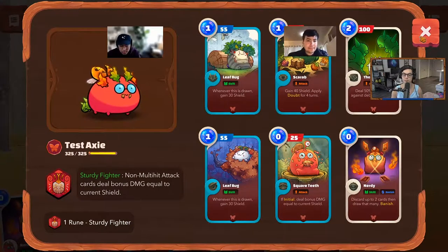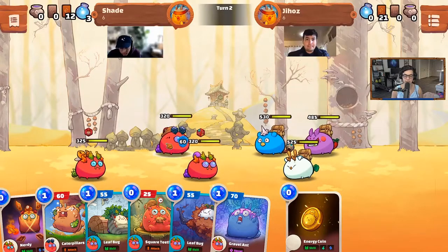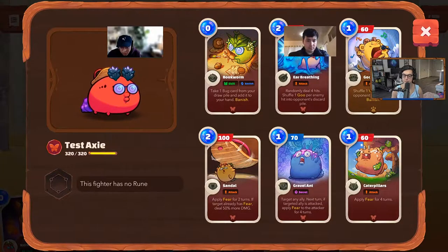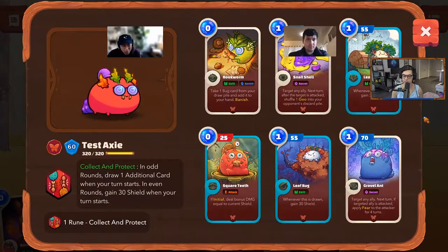The idea here is: leaf bug — you draw, you gain shield, you use square teeth for some free damage because it's zero cost. So in this specific frontliner, I have put innate on both leaf bugs and the square teeth, so I will always start the game with 60 shield and a free 85 damage.